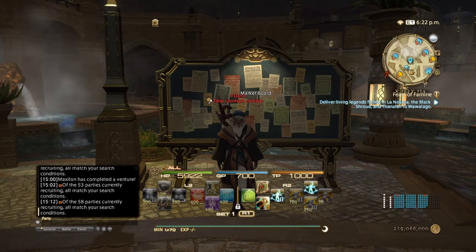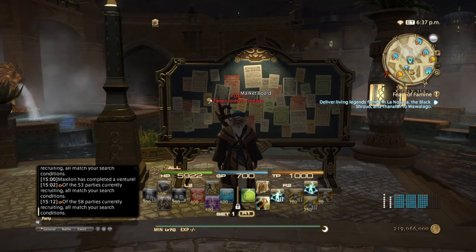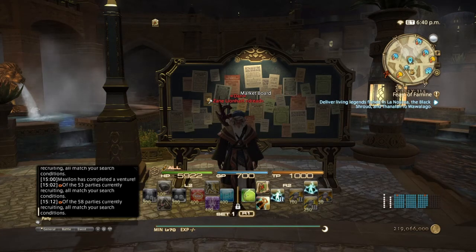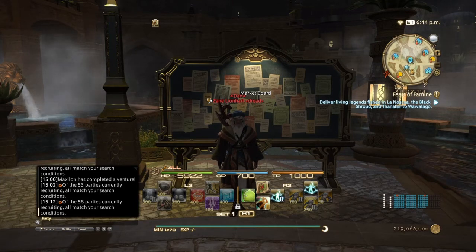Those are pretty much the items from level 1 to 30 that you want to focus on to make gil as you progress in Final Fantasy 14. Thank you so much for watching — leave a like if you found this useful, leave any questions in the comments below, and subscribe for more Final Fantasy 14 content. Until next time — may you forever walk in the light. Remember, these prices vary by server.